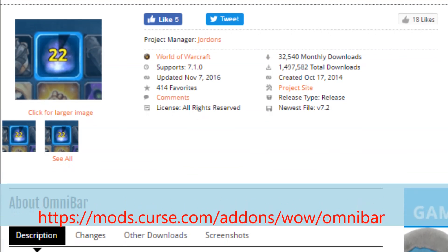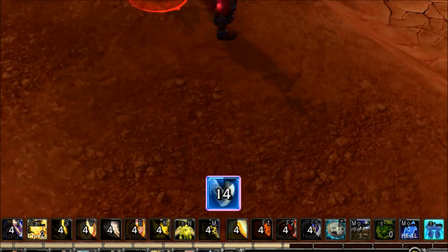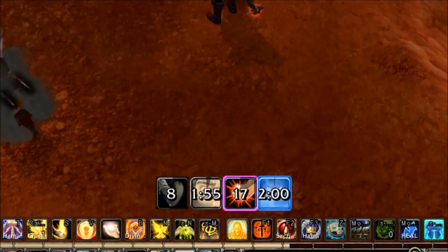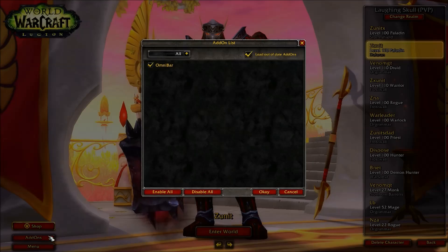The first addon we're going to work on is Omnibar. Omnibar is an addon which was created to track enemy abilities and their cooldowns. It's easily customizable and comes with some great features out of the box, but we're going to turn on a few extra helpful settings in the options.